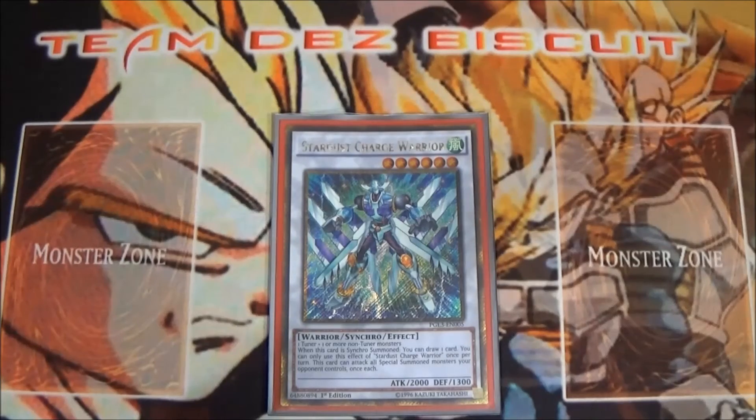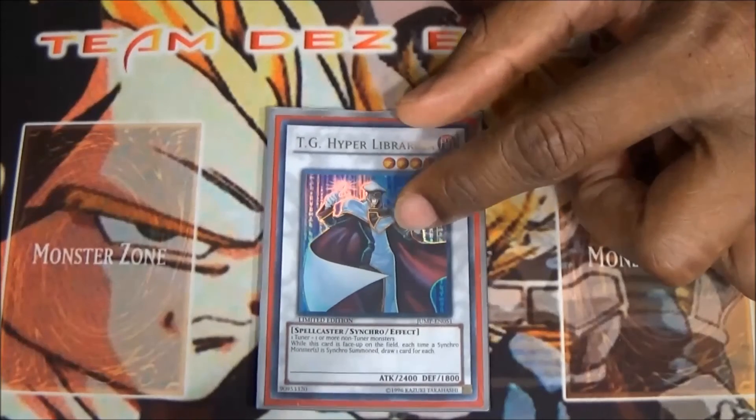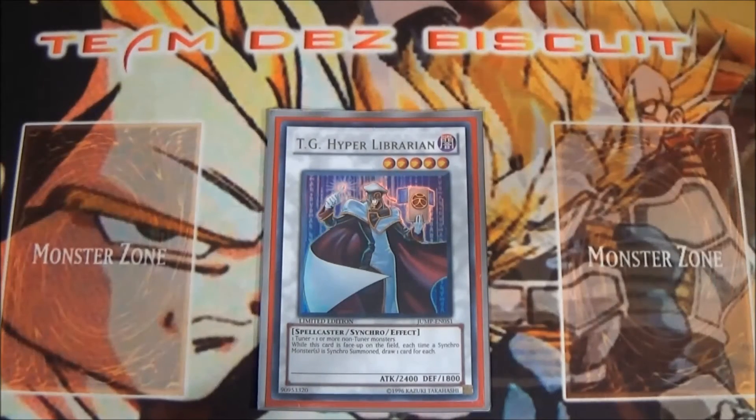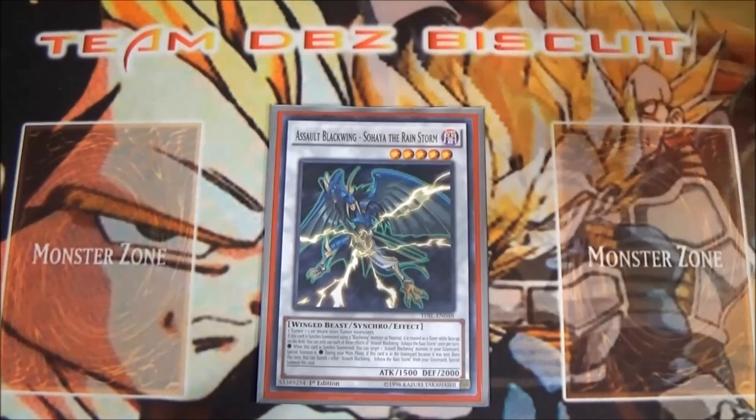We're running one Stardust Charge Warrior — just for that free draw and to help go into other combo pieces. One TG Hyper Librarian because getting a good draw is always great for a synchro deck. We're also running Assault Blackwing - Sohaya the Rain Storm — a good utility card; the fact that he can become a tuner using a Blackwing monster is very good and helps get another monster on board.